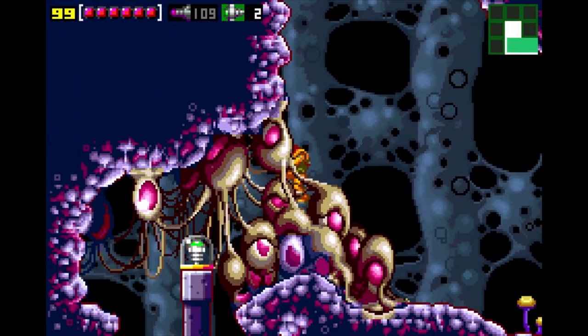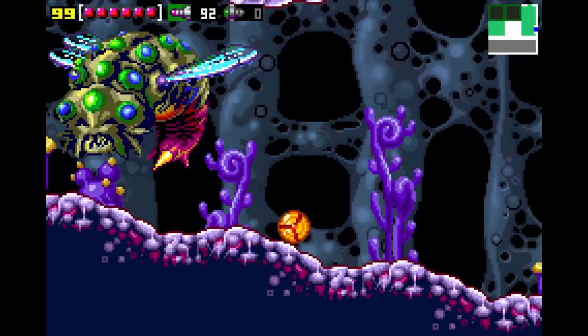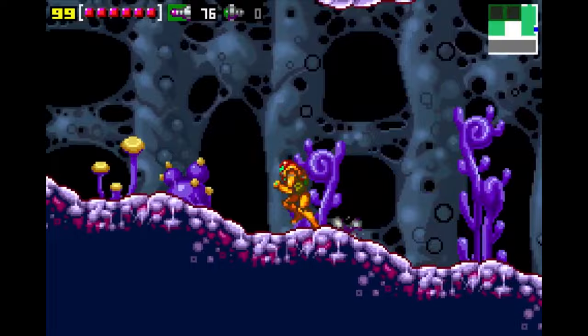Did you know that you can play the original NES Metroid once you've completed Zero Mission? The game incorporates a rich side-scrolling environment that players explore whilst collecting power-ups to enhance Samus' armoured suit, granting her new abilities and access to previously unreachable areas. The gameplay focuses on exploration, puzzle solving, and combat against alien creatures and space pirates.